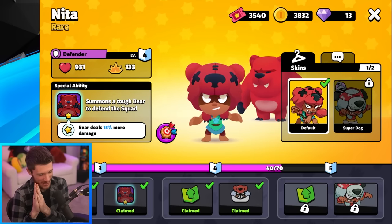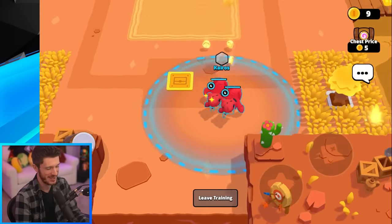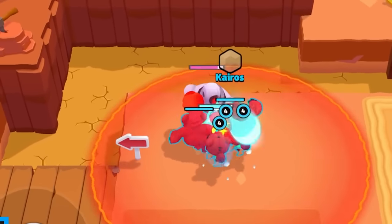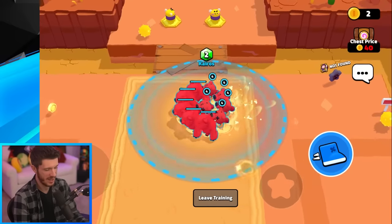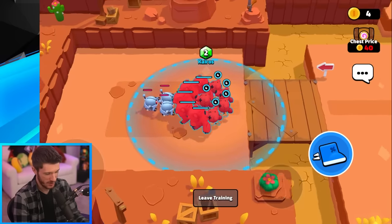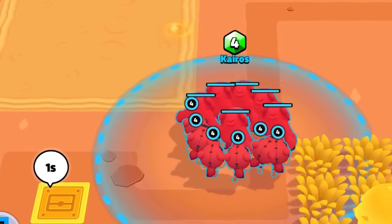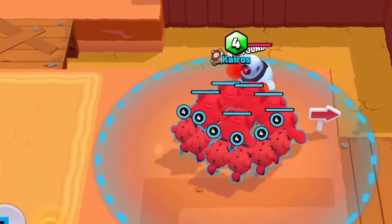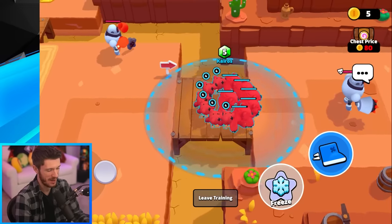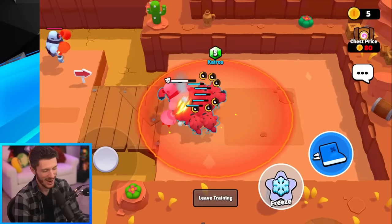Next we have Nita, who summons Bruce to defend the squad. She starts with one regular Bruce and she's actually pretty strong with him. Two Nitas and two Bruces together is a party. With three Nitas you've pretty much already got a super strong squad. Five Nitas, five Bruces — we've got this massive death ball. Six Nitas, six Bruces. Let's see this against the boss — I'm not even gonna dodge, I'm just gonna take it. We're just eating through all of that damage — oh my gosh, that's actually really awesome.